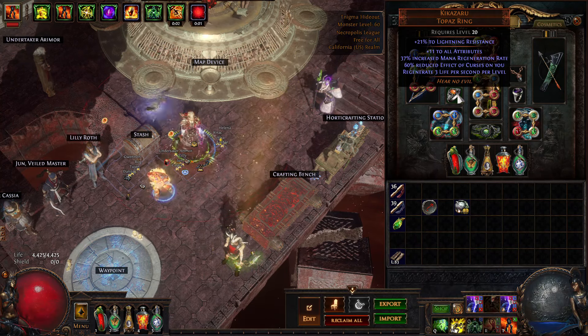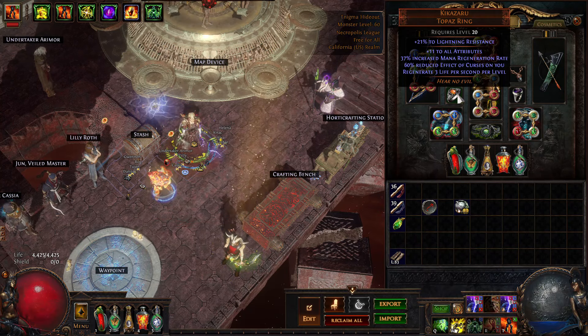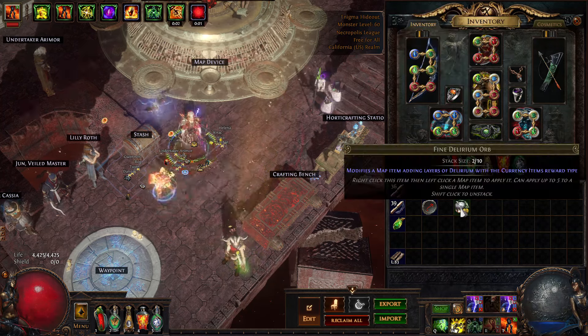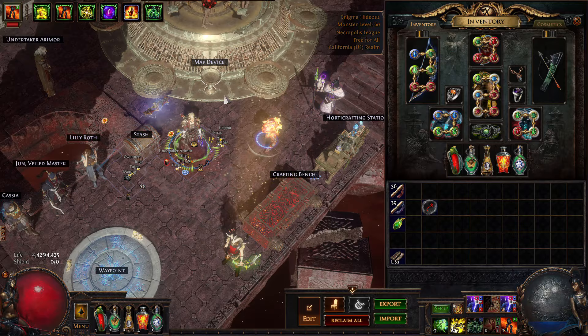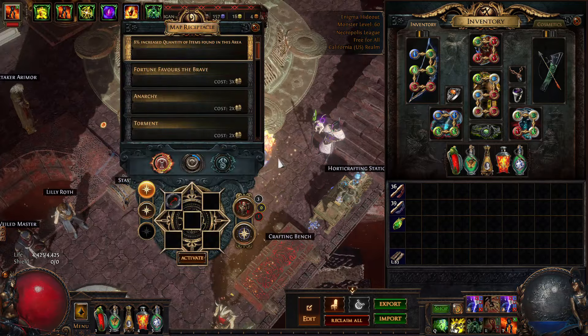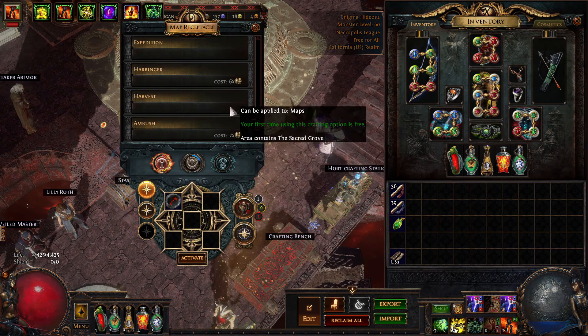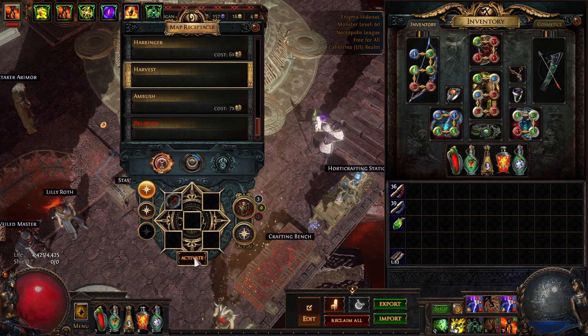I got rid of my Nimis for Kikazaru, which is incredibly cheap and gives a good amount of life regen and curse resistance. Also with this setup, you do not need chain on your quiver. A chain quiver with good explicits is horribly expensive.